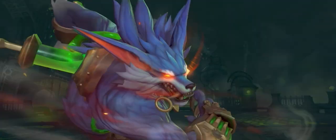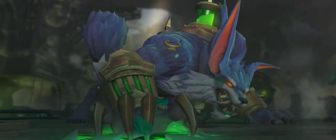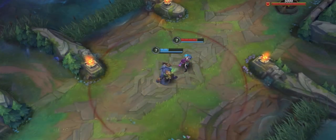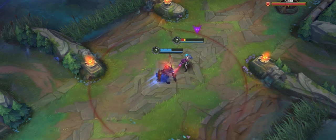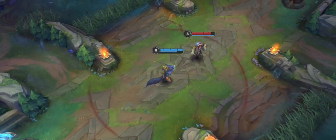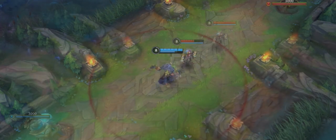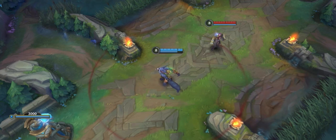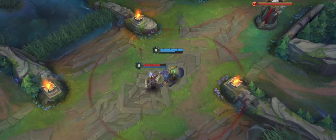Warwick, the Uncaged Wrath of Zaun, is a fearsome melee jungler who excels at chasing down low health enemies from all over the map. Warwick's passive, Eternal Hunger, deals scaling magic damage on hit and heals Warwick for a portion if he's low on health. Jaws of the Beast, his first ability, lets Warwick lunge at an enemy to deal a percentage of their max health as magic damage. Hold down the ability to charge it — let go to lunge behind an enemy, follow their movement, and deal damage.